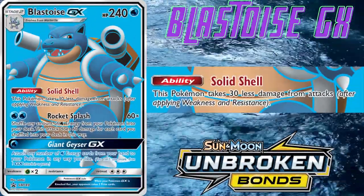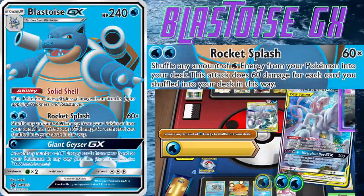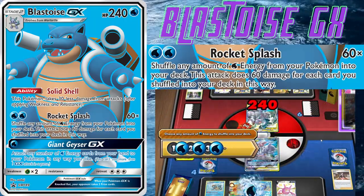We're using Blastoise GX's attack — a Stage 2 Pokémon with 140 HP and the Solid Shell ability, which means this Pokémon takes 30 less damage from attacks. That's pretty beefy, giving an effective 270 on a two-prize attacker. Then we have Rocket Splash: shuffle any amount of water energy from your Pokémon into your deck — 60 damage for each one you discard. Unlimited damage cap: five energies gives you 60, 120, 180, 240, 300.